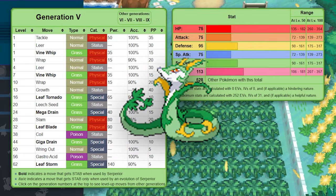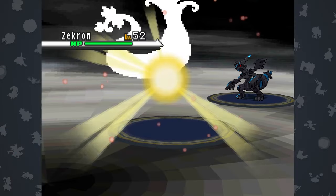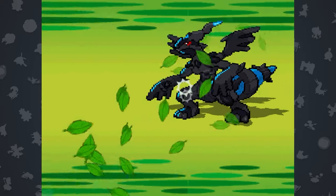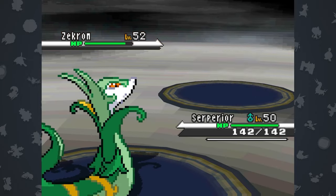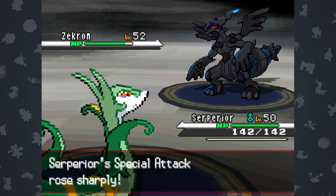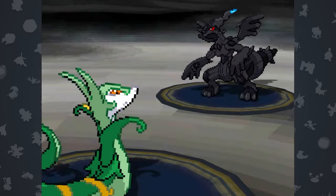Even worse than Meganium viability-wise. Also for you nerds, I am aware of its hidden ability Contrary plus Leaf Storm strategy, but A, that's a late game grass move coming off a 75 base special attack - it really isn't that good. And B, when during a standard playthrough are you able to get a starter with a hidden ability?